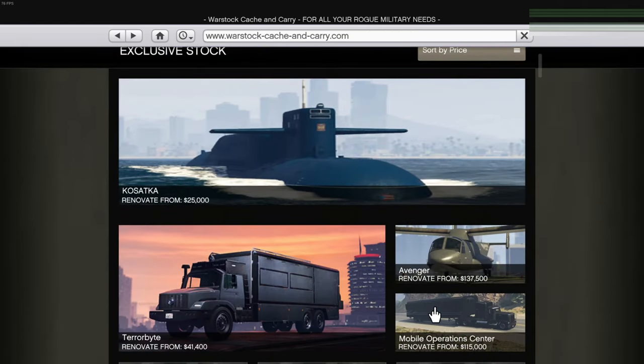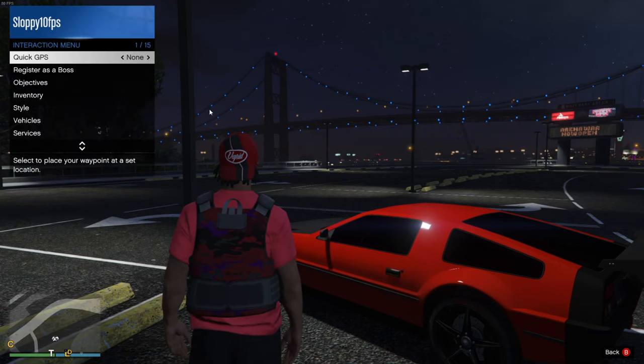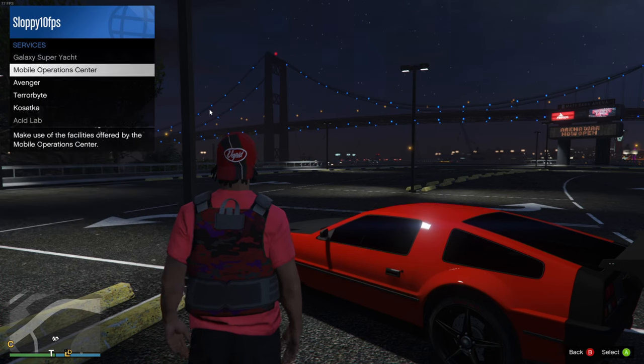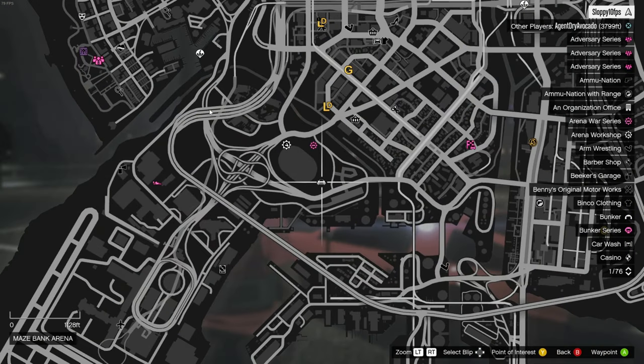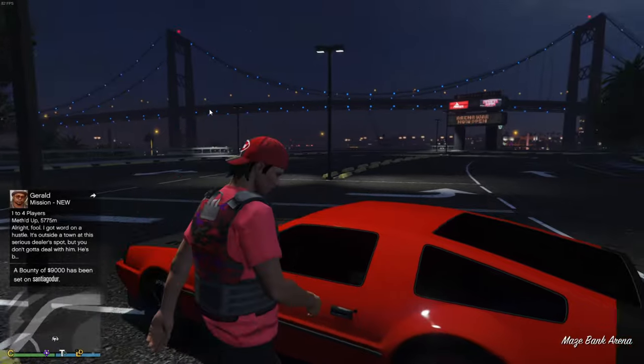Once you've purchased an MOC, you can go ahead and request it. To do that, go to the interaction menu, go down to services, select Mobile Operation Center, and request it. Then check the map to see where it spawns — as you can see it's all the way over here, so you'll need to get in your car and travel to that location.